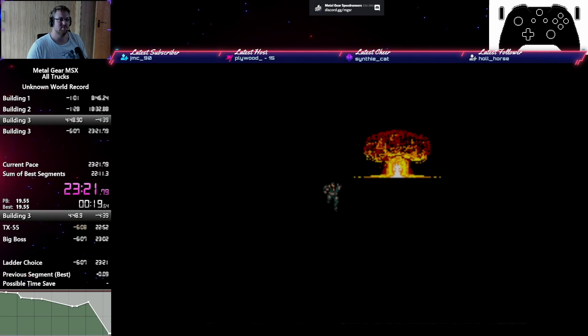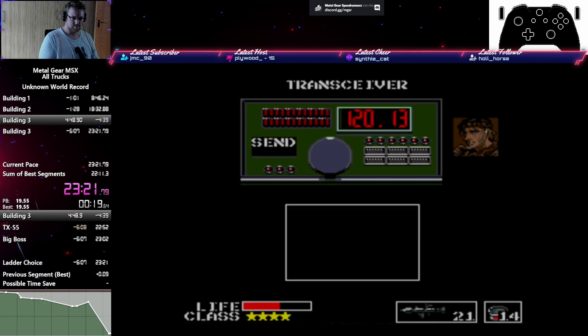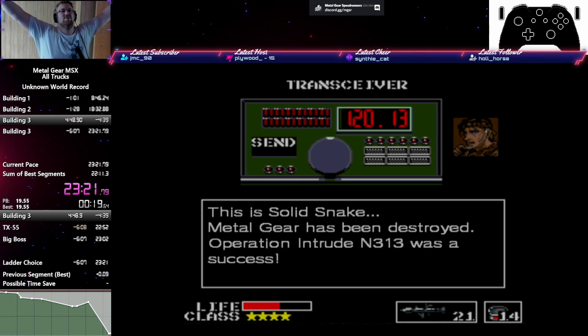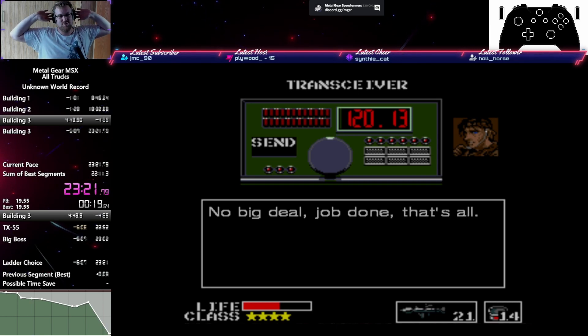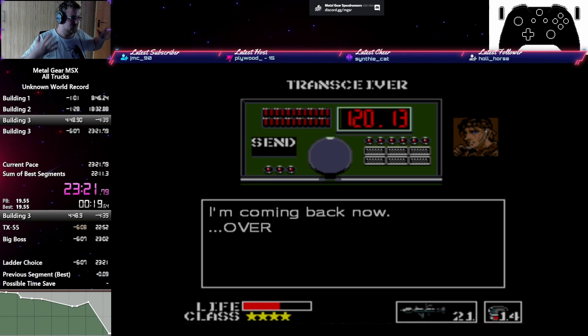It's about four minutes slower than a regular Any% run. It's still a little bit annoying, but not as annoying. Maybe somebody wants to go and actually not abuse death warp — then it could be like 28, maybe 29 minutes. Just an estimate.